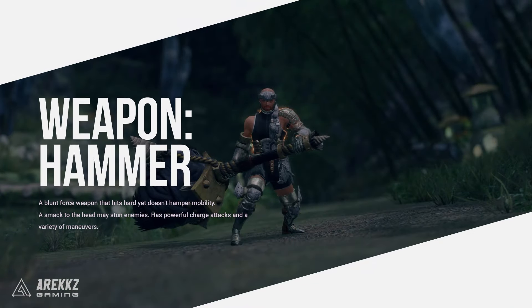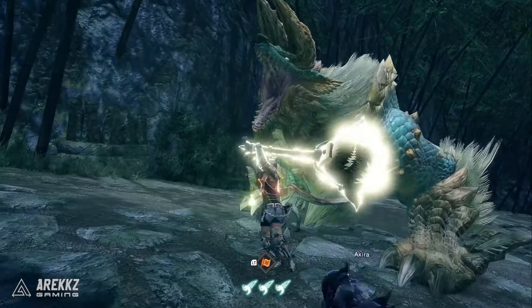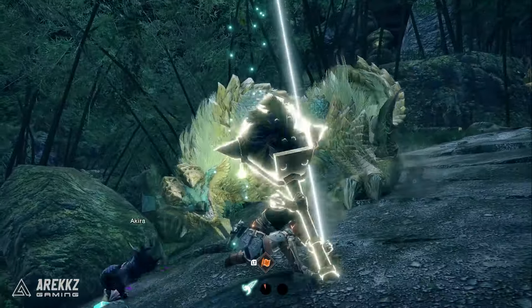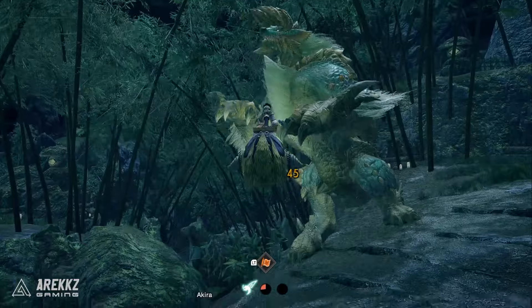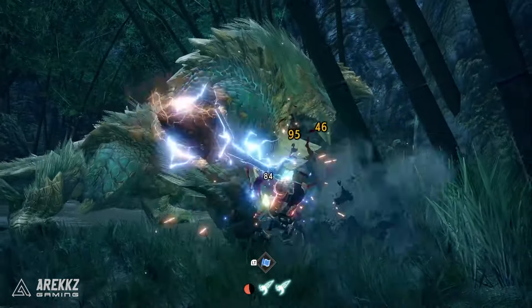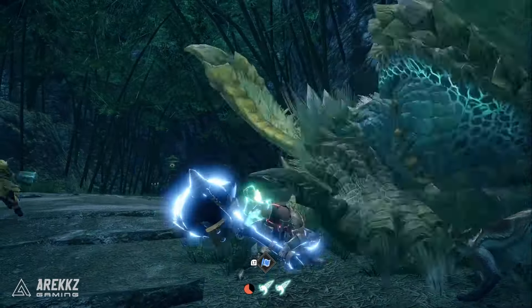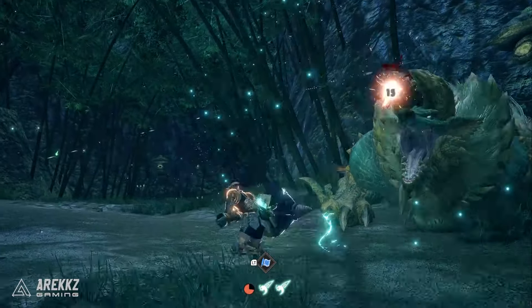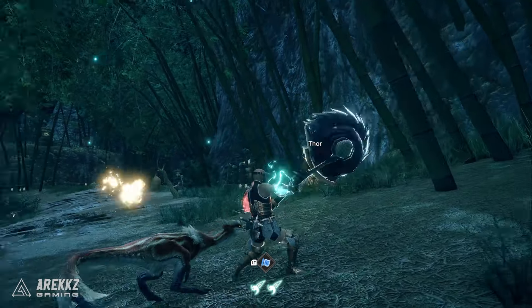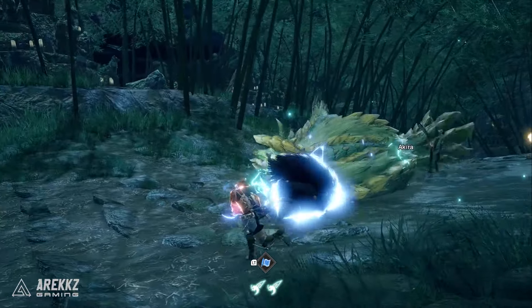Hammer is a simple but powerful weapon, providing massive damage without restricting mobility. Its role is to bonk anything moving on the head, as the blunt force of the weapon will KO any monster, creating windows to exploit massive attacks for you and your team. The moveset is relatively simple, but mastering the weapon means you'll be a welcome addition to any team. This is the weapon to take if you're looking to break parts or increase your chances of getting that rare drop from hornbreaks.